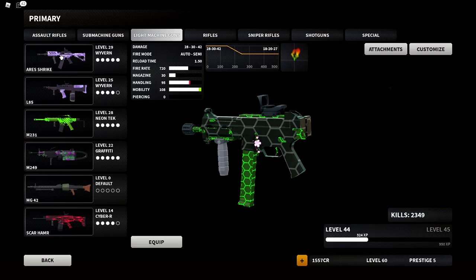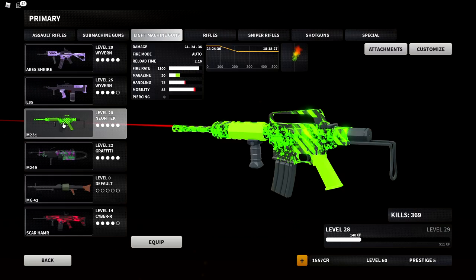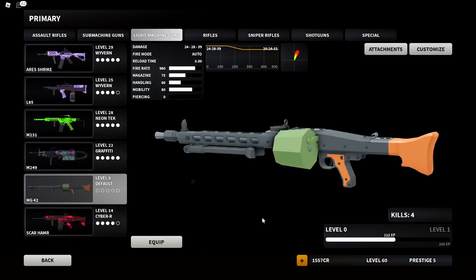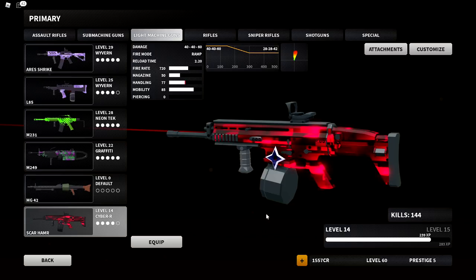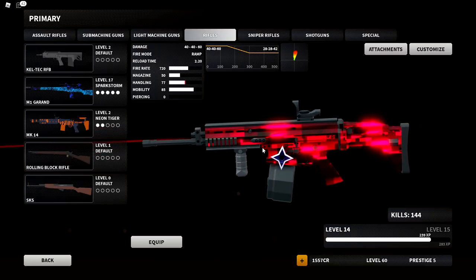Next up, LMGs — this is not going to be impressive whatsoever. I don't really use LMGs much. The Ares Shrike probably has my most kills at 679; the L85 470; the M231 369; the M249 461; the MG42 four kills; the Scar Hammer 144 — and those 144 kills are all from my Scar Hammer video.